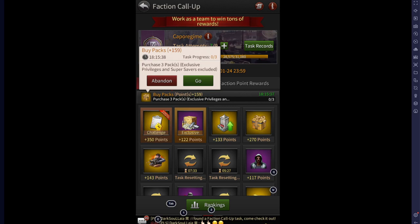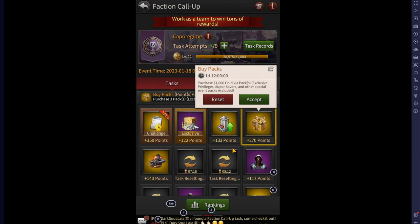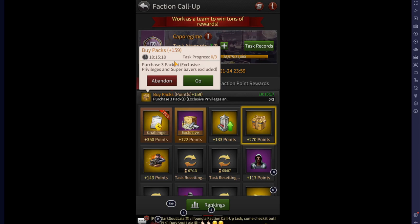Hello everybody, coming back with a brand new video. Today it's in regards to faction call-up — this is one of the best ways to get points for your faction as quick and as easy as possible. Whenever they come up, snap them up as quick as you can. You get different ones: like purchase 14,000 gold to get 270 points, and you also get the purchase packs — purchase three packs. We're going to go for this one today because it's the cheapest and easiest.